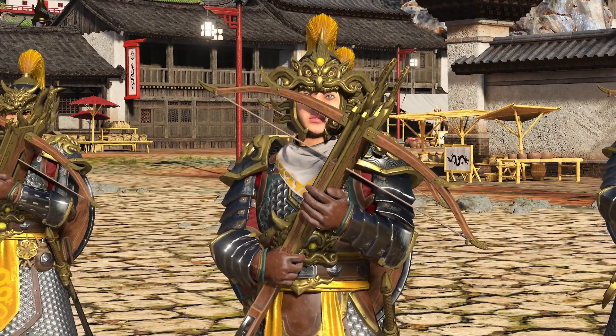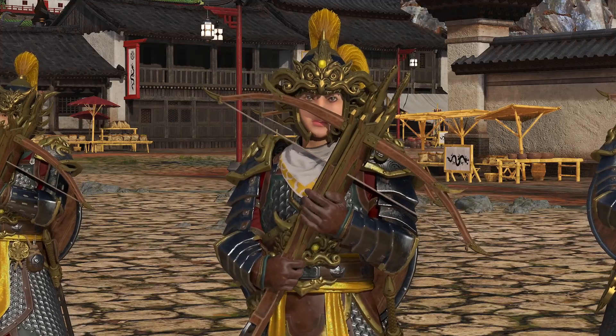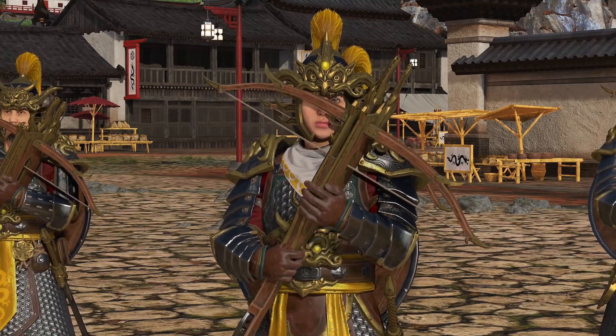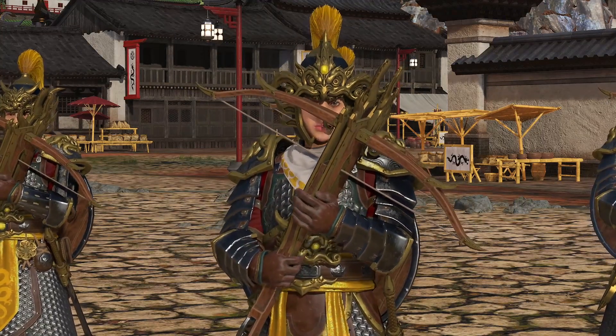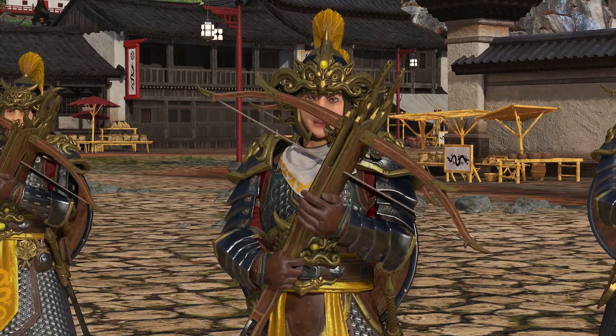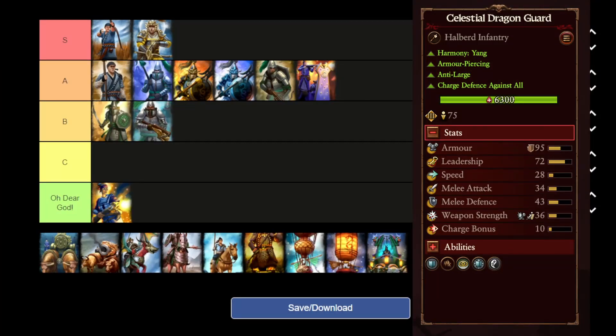The second S tier unit, and no surprise here: the Celestial Dragon Crossbows. This unit is bloody crazy. Its only downside is that it's tier 5. I don't care how much it costs or how long it takes to recruit, because this unit will easily kill 500 to 600 models of anything — from Mammoths all the way down to Chaos Warriors. They shred everything like paper, pay for themselves battle after battle, won't die in melee, and having an army of them? Easily one of the best units in Total Warhammer 3 right now.